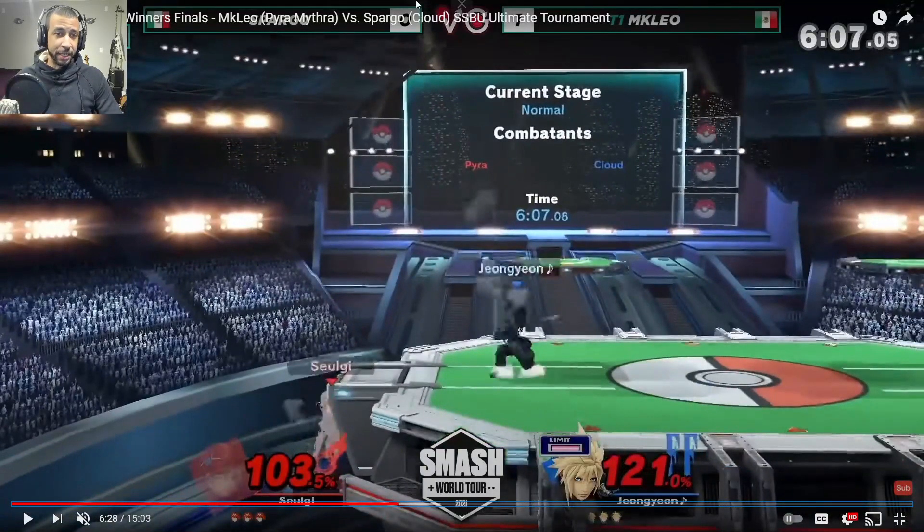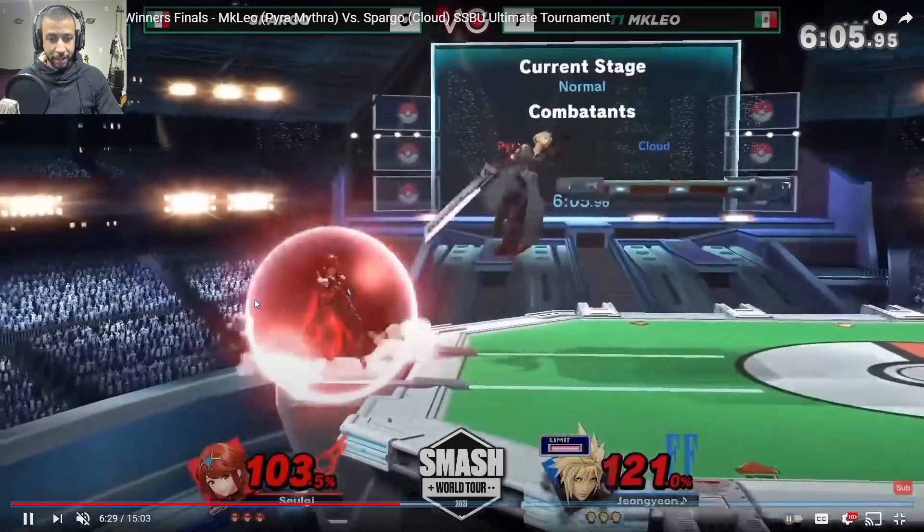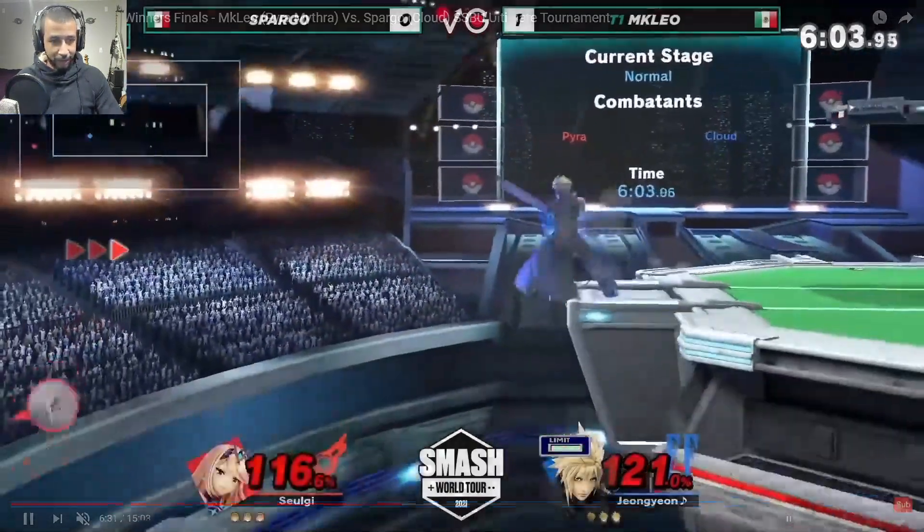I like how he uses the up B to recover from very high. I'm pretty sure that coming down with the up special still counts as a disjoint, so good luck trying to challenge that. He's able to snap to the ledge and make it back, though he does get caught with the back air.